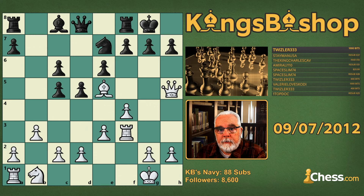In this daily puzzle, material is equal and black would love to play f6, chasing our bishop out of the center. Sometimes people ask me, how are these positions reached? Where do they get these puzzles from?